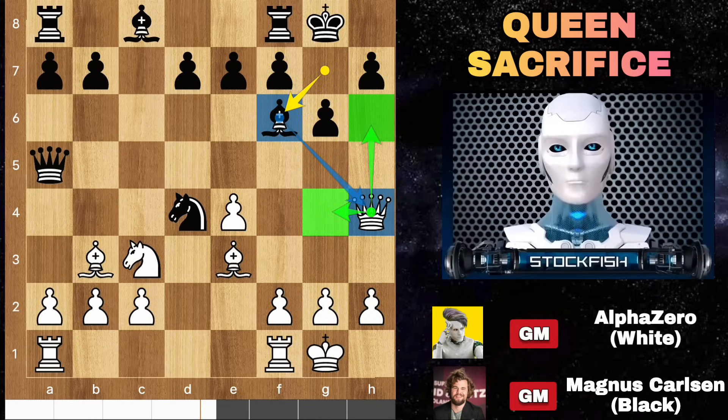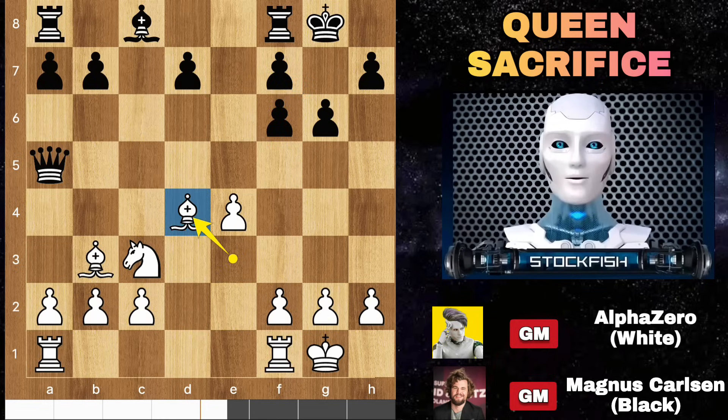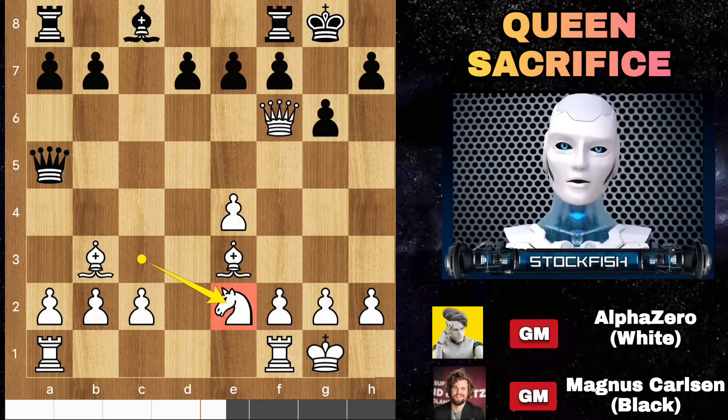Can you guess what AlphaZero played? He didn't play something ordinary like moving the queen out of the bishop attack — he sacrificed his queen by capturing the bishop. That's an outstanding move. You shouldn't capture the pawn immediately because it loses the knight on d4 with a threat. So Magnus played knight e2 check, forcing white to capture the knight. The knight is retreated, meaning it needs to move twice to get active. So pawn takes queen.